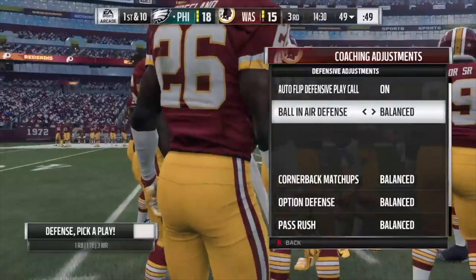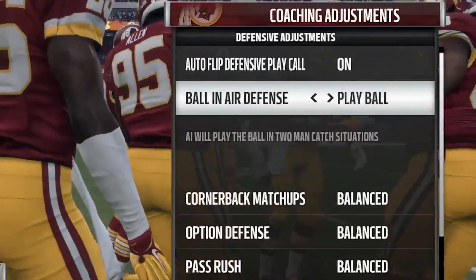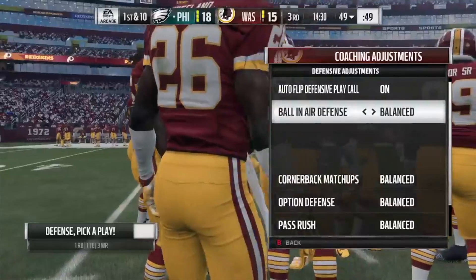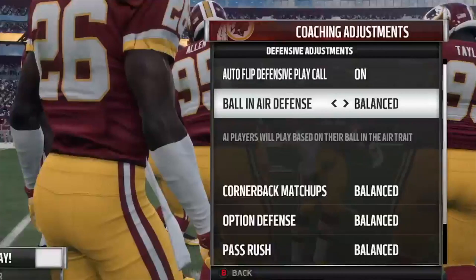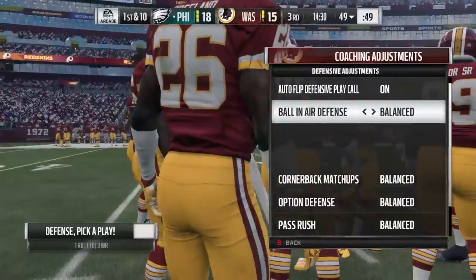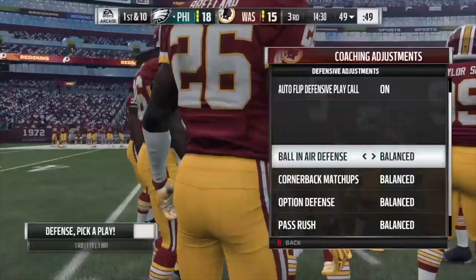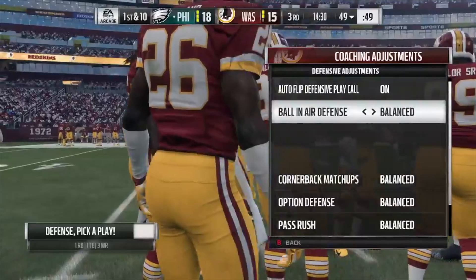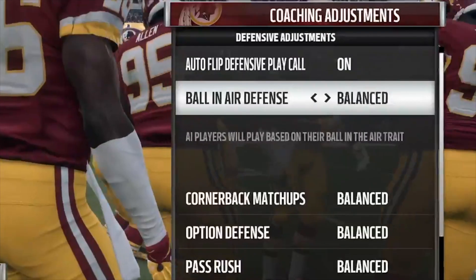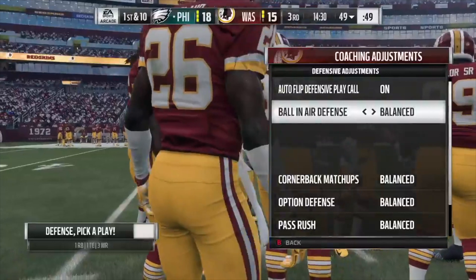Another thing added in here is coach adjustments. You guys can see there are so many different coach adjustments you can do this year. I wouldn't say coaching adjustments is all new, but the fact that you can do anything while you're actually playing the game is pretty sick. You guys can see ball near defense — you can change that to swatting or playing the ball. There are different quarterback matchups you can use, options on defense, and pass rush options. Coaching adjustments definitely got a big revamp in Madden 18.